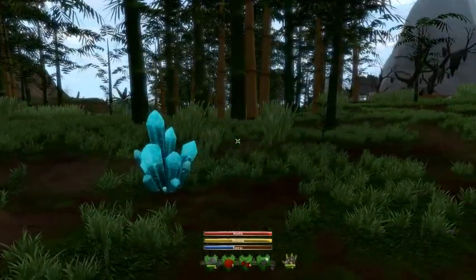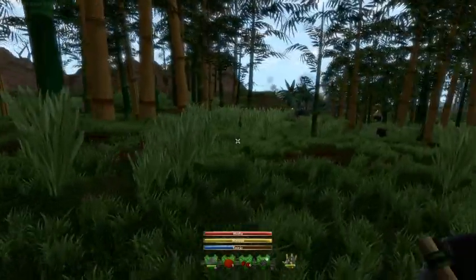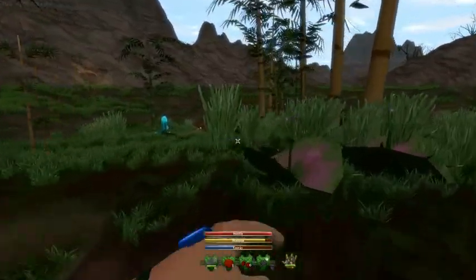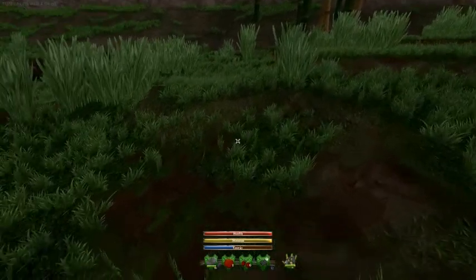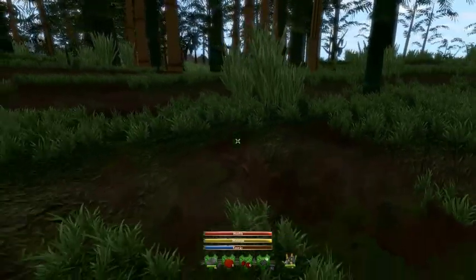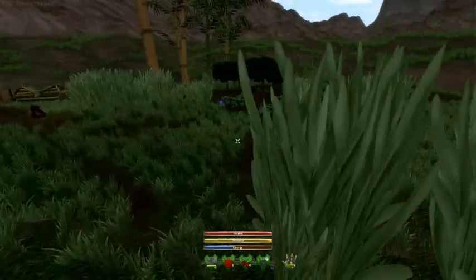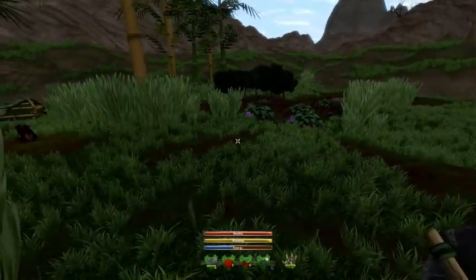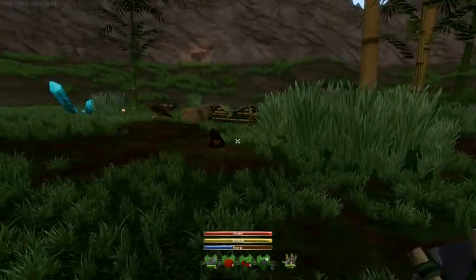There's loads of these stone tables around, so it's kind of a pity I can't shift them when they're in my way. I might just level the ground here and put my house here, but I'm going to put it somewhere in the vicinity anyway. I might build it here actually — that would be quite cool.